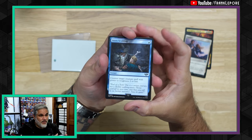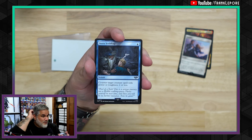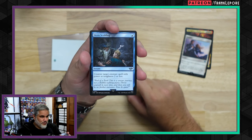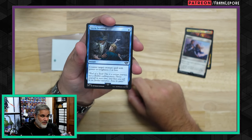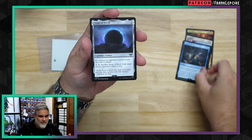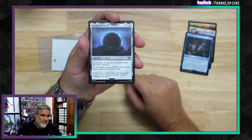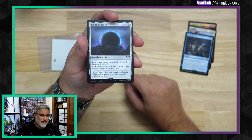Stern Scolding — another solid uncommon from this set. It reminds me a lot of Spell Snare. Stern Scolding, Spell Snare — both alliteration of S's. Very, very good. I picked up five of these as well. Usually if a card seems good and it's going to maybe find a home in my cube, I'll just pick up a fifth copy.